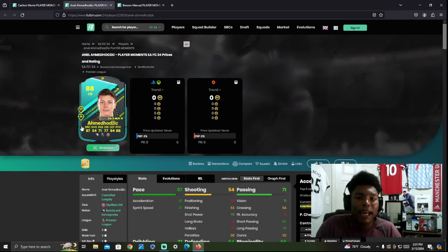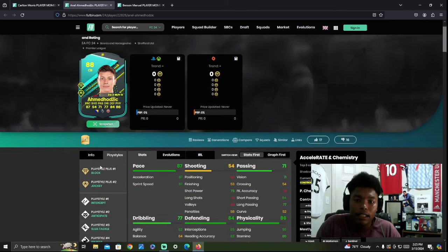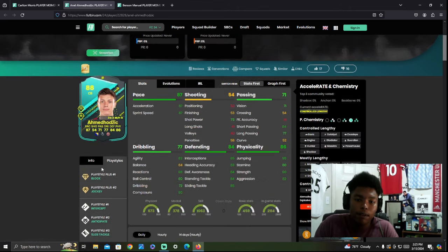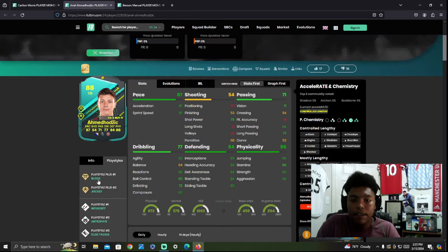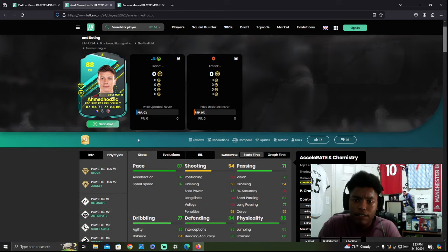Now we're going to get to the center back — 87 pace center back. Does he have Anticipate? No, he does have Block and Jockey, which is still good as well. He does have Intercept and Anticipate on regular, not gold. He has Slide Tackle, Bruiser, and Relentless. Block and Jockey on play style plus. Very, very good center back.